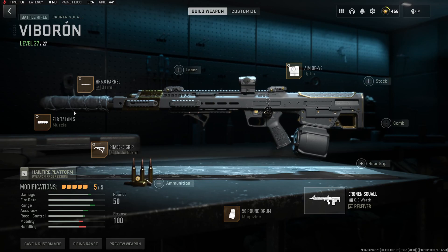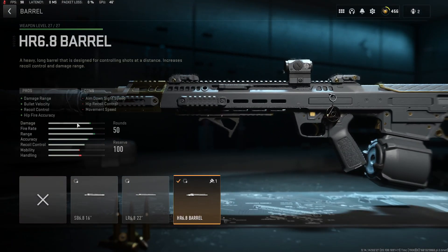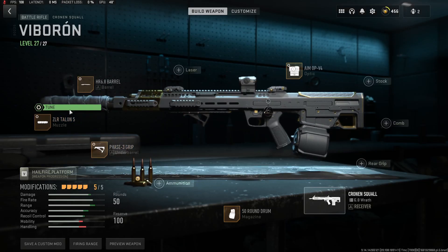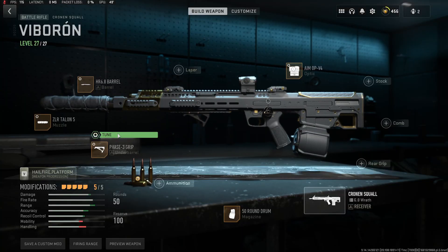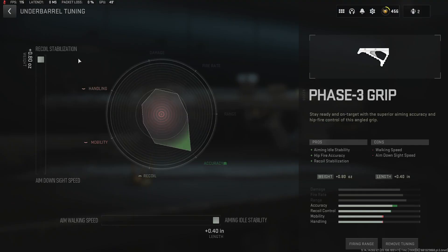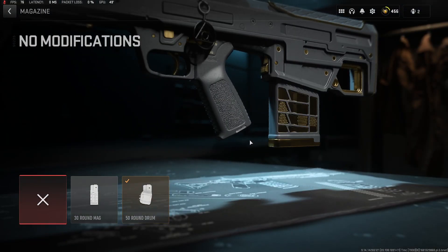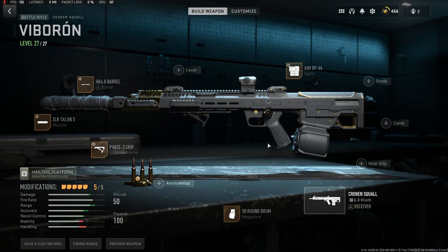It's got a little bit of weird recoil, so I've been building it out like this: the 6.8 barrel for bullet velocity, damage range, and recoil control — tuning for steadiness and range. The Talon helps with smoothness as well as more bullet velocity and range. The Phase 3 grip I like for stabilization. 50-round mag — it only has a base 20, so you definitely need the 50 or the 30. I find it's pretty hard to hit shots consistently, so using the 50, and then the Aim-Op optic.